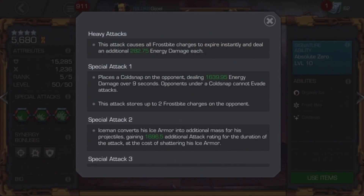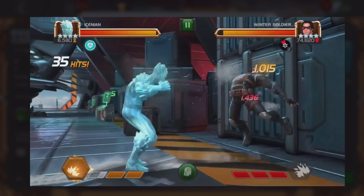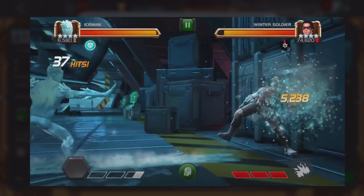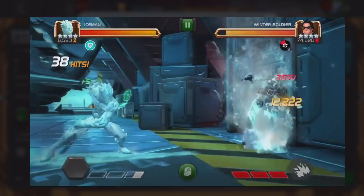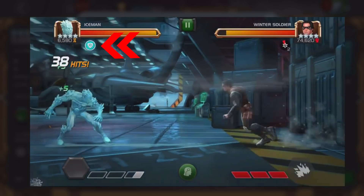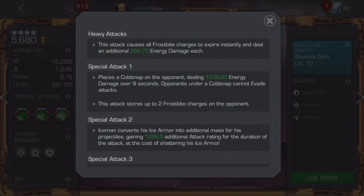The last thing to note about Ice Armor is that the S2 specifically interacts with it. Basically, it converts your Ice Armor into additional damage for the S2, but at the cost of shattering it. So if you're trying to end a fight, one of the best ways to do it is with an S2 — it's going to do increased damage, but it will remove your Ice Armor. If you use the S2 and don't kill the enemy, when you come out of that animation you'll be vulnerable because Ice Armor won't be back for at least 12 seconds if awakened, or 15 seconds if not.